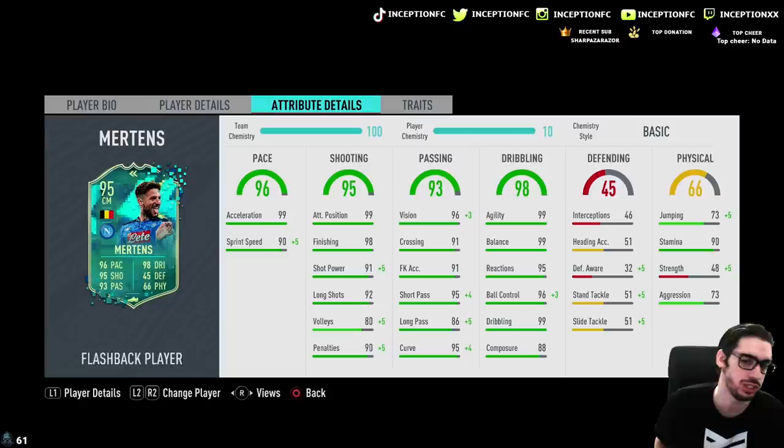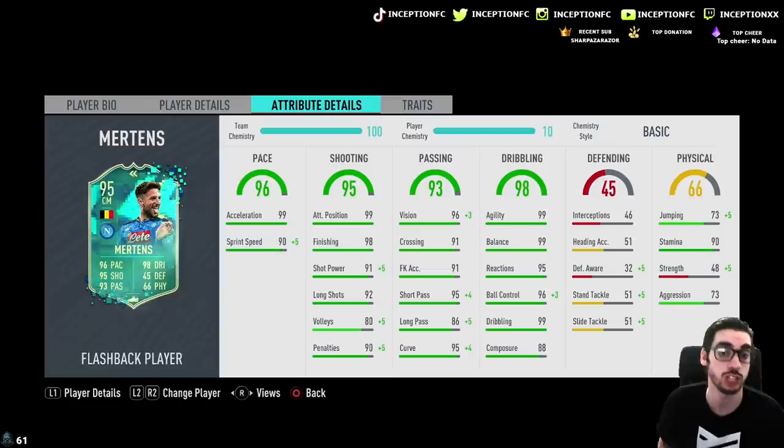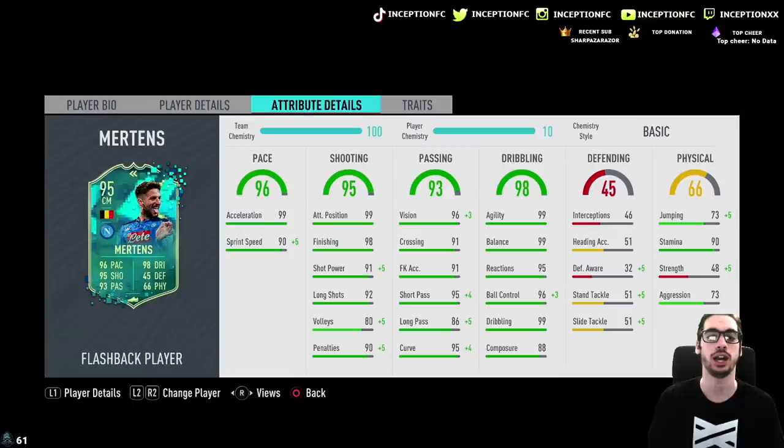In regards to pace, he has 99 acceleration with 90 sprint speed. Shooting stats for base card stats look great except for the volleys part, but with the basic chemistry style, it is actually giving him the shot power boost and volleys boost, which is really nice. 99 attacking positioning is going to be very interesting to try out with the high-low work rate.